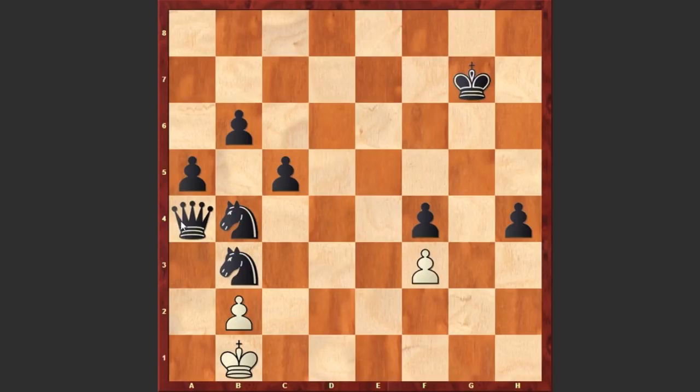Actually if the queen were on b5 square, that again would have been a stalemate, because these knights are just controlling these four squares and not allowing the white king to move. What a turnaround in this dramatic game — I hope that you enjoyed this beautiful finish. Waiting for your comments and questions. Good luck!